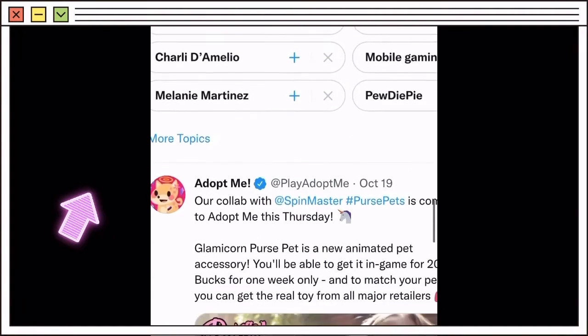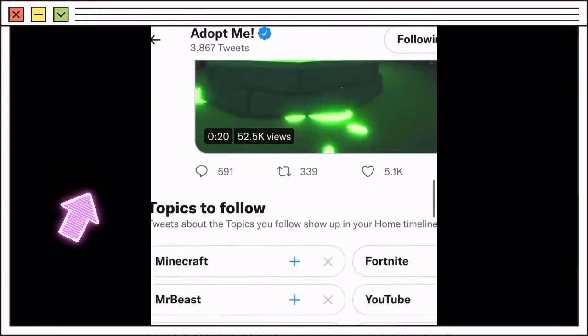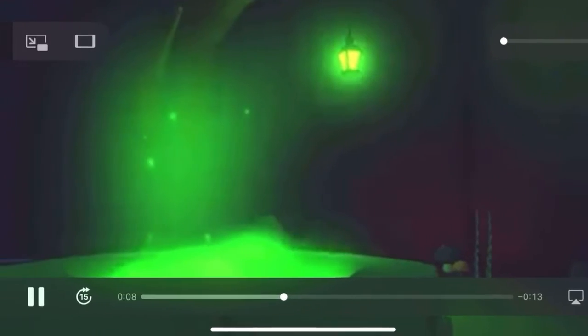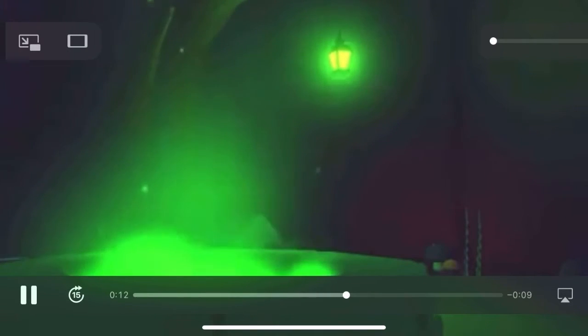I'm scrolling through my Twitter — by the way, I am at Play Adopt Me on Twitter. So far, we're just going to do a run-through of what is going on with the new update in seven days. Apparently there's some type of cauldron which might be able to convert our Adopt Me pets. I'm zooming in to see if I can spot anything but I'm not really sure.